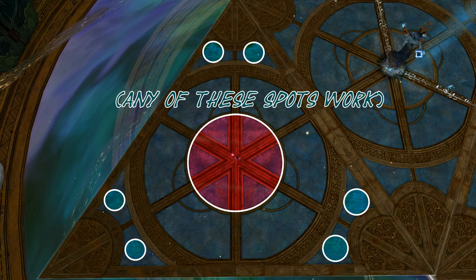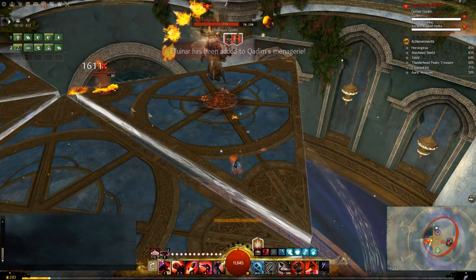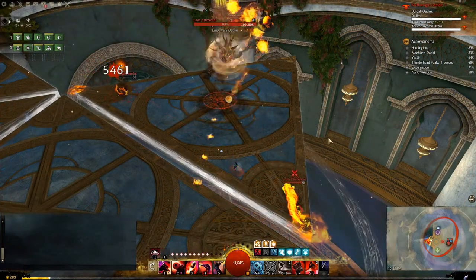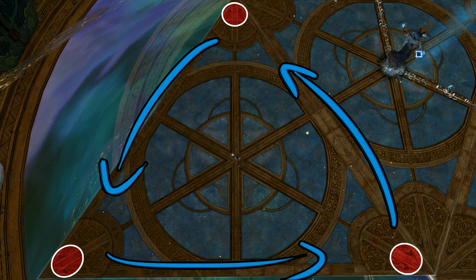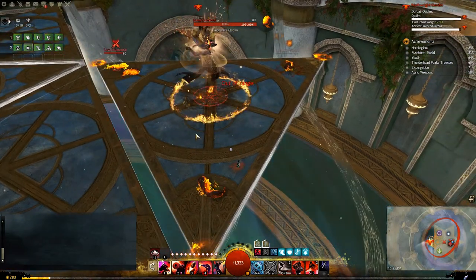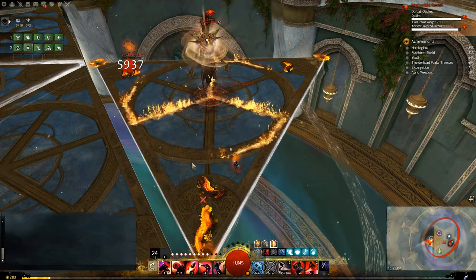You will have to dodge left and right to avoid a few specific attacks, which I will show later. Fire elementals will spawn in each of the three corners of the triangle. They spawn in a counterclockwise direction. You will want to mark them with your F1 ability, then kill them with your 3 while kneeling. Repeat until Kadeem moves.